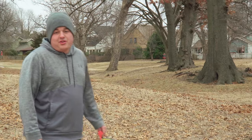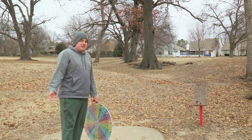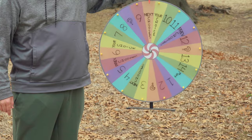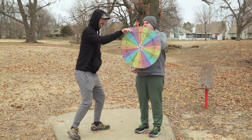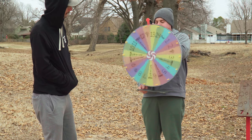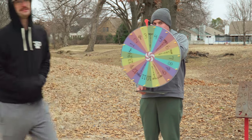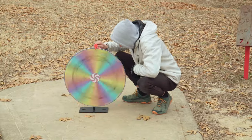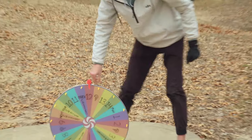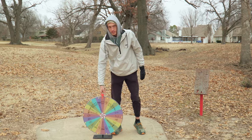Hole seven, 336-foot par three. Usually you have a backhand hyzer with a faster disc, or if you have a good forehand you can go on the left-hand side. My choice. Next — I think that's a next chooser. Yes! 12 speed — he finally gets something other than a five! In celebration of you getting a 12 speed, Connor has to pull from the mystery box.